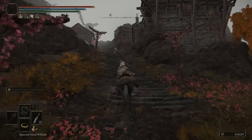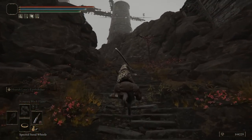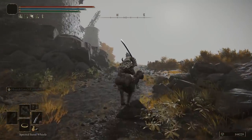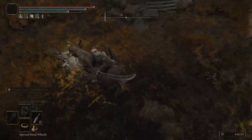Continuing on towards the fourth and final incantation, this can be found over at the Windmill Village. If you head towards the very top towards the northeast, you should see that there's going to be a Godskin pop-up. You will want to defeat this boss, and then you will be rewarded with the Scouring Black Flame.